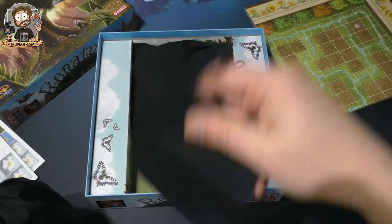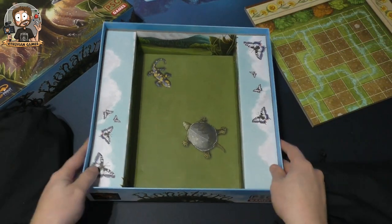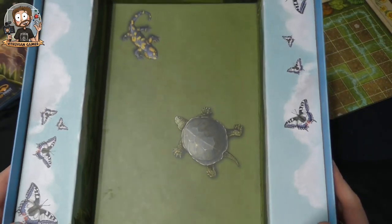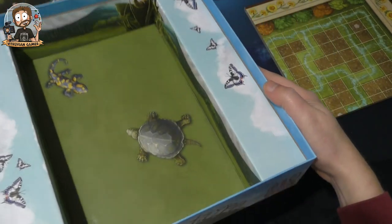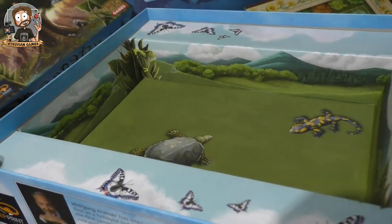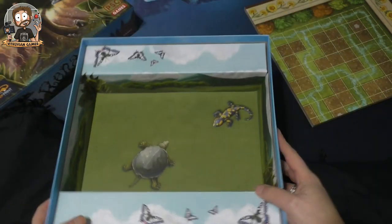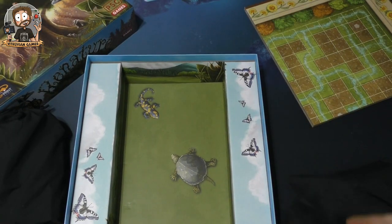What do we have here? A beautiful insert — but we have two bags: a small bag and two big bags, and that's it for the box. There are some creatures molded into the insert: a turtle, a lizard, and snails. It's a beautiful insert with cool little details — very pretty indeed.